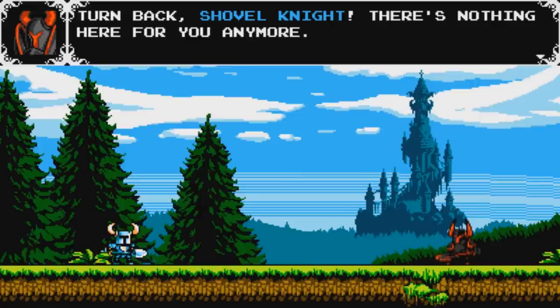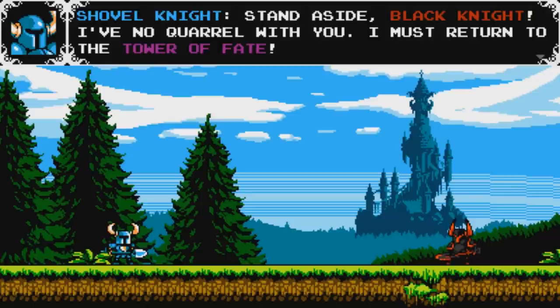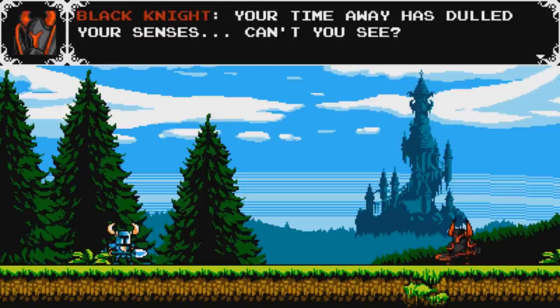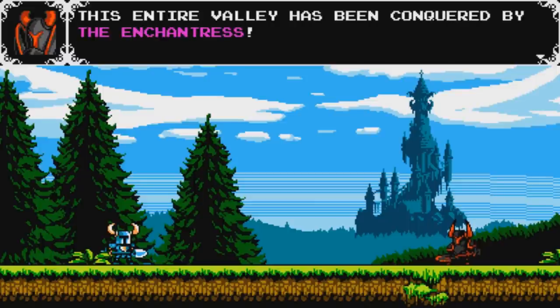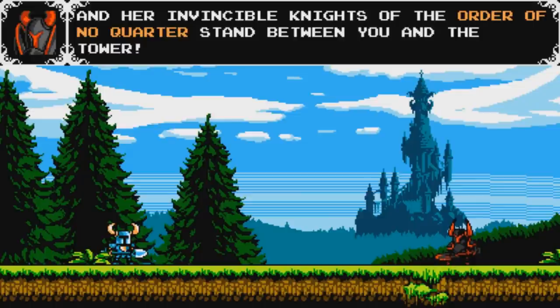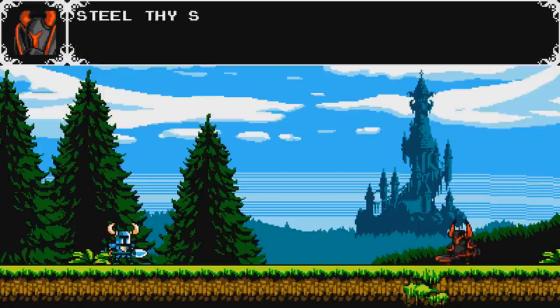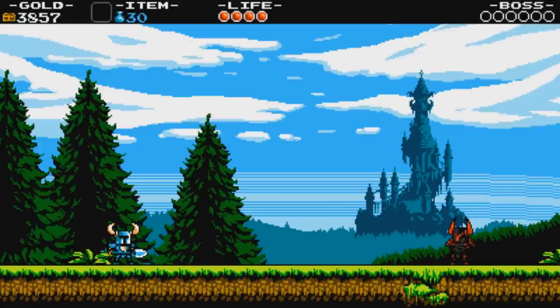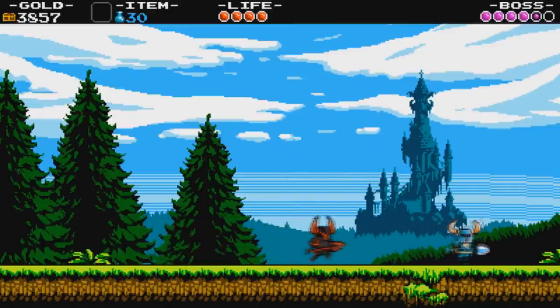Stand aside, Black Knight. I have no quarrel with you — I must return to the Tower of Fate. Your time away has dulled your senses. This entire valley has been conquered by the Enchantress, and her invincible knights of the Order of No Quarter stand between you and the Tower. But none of that matters because anyone after the Enchantress has to go through me. Steel by Shovel! So we have to take out the Black Knight here.